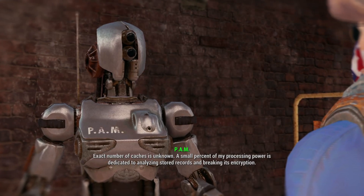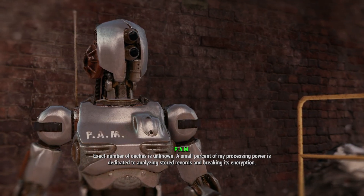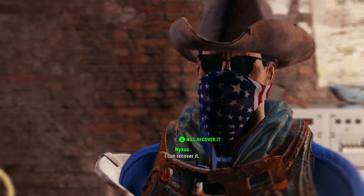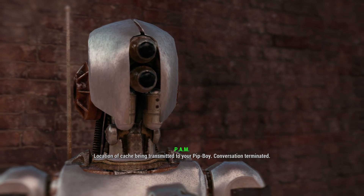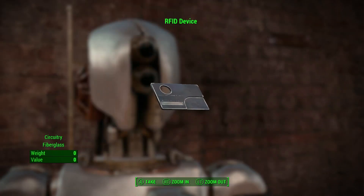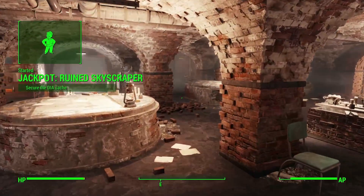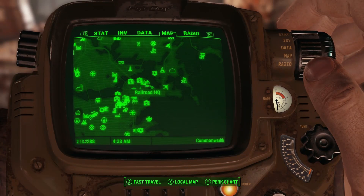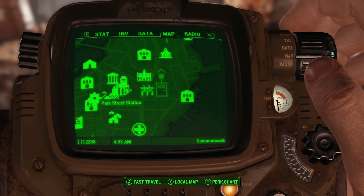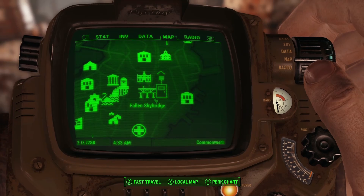Mr. Timms is still here, still hasn't left. Drummer Boy — Pam, got anything? She explained why but I couldn't figure it out. I assume you're being watched. Always. Agent identified — another DIA cache awaits recovery. Did the DIA have a lot of these caches? Exact number of caches is unknown — a small percent of my processing power is dedicated to analyzing stored records and breaking its encryption. I can recover it — I'll recover the cache.